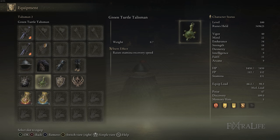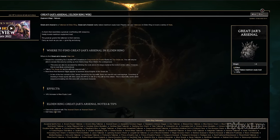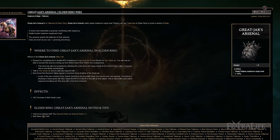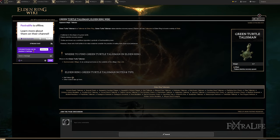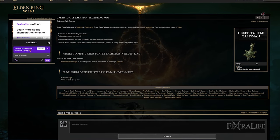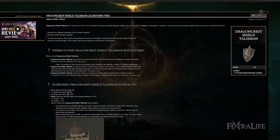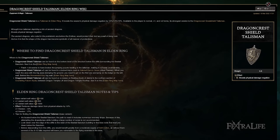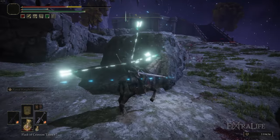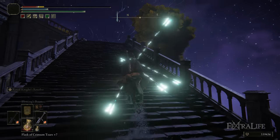The four talismans I use are: Great-Jar's Arsenal, Green Turtle Talisman, Dragoncrest Shield Talisman +1, and the Claw Talisman. Great-Jar's Arsenal increases equip load by 20%, which will be substantial given your high Endurance investment — probably 17 or 18 extra equip load. Green Turtle Talisman regenerates stamina quickly, which benefits almost every playstyle. The Dragoncrest Shield Talisman +1 increases physical protection by a little over 10%, pushing you to around 40–45% physical protection when buffed with Golden Vow, meaning you take about half damage from physical attacks, letting you trade blows and finish enemies quickly.